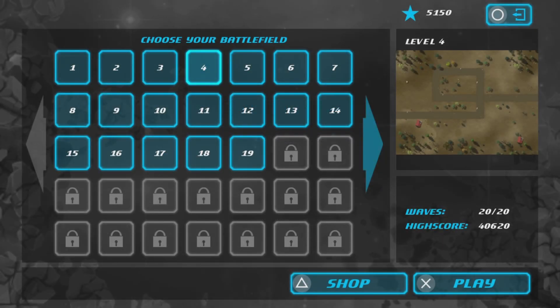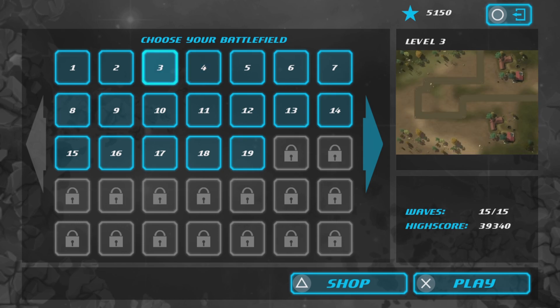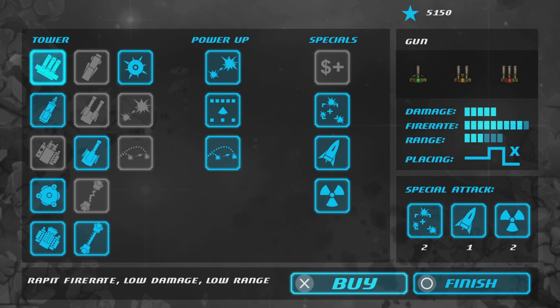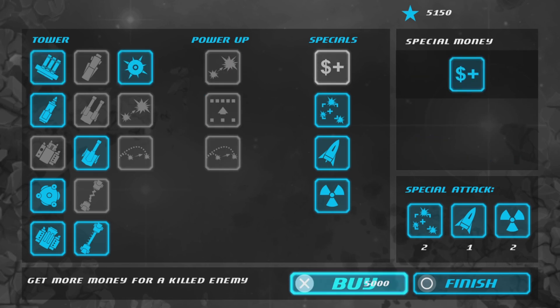I finally got enough credits. It was pretty boring again — as I explained last video, how I grind credits is just play through level four or whatever you want. We're gonna buy this upgrade which will make it easier. This is a pretty easy platinum by the way. Getting more money per killed enemy will be very helpful at the start as it gets more and more difficult, so let's buy it.